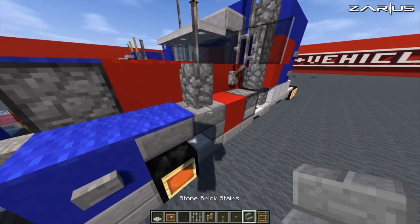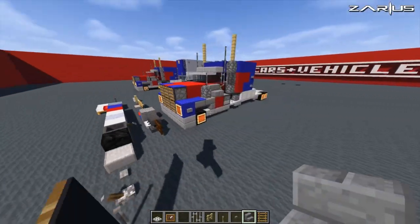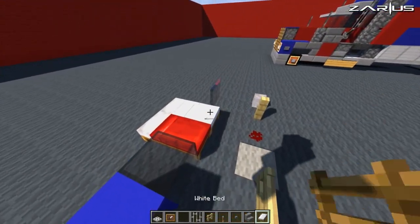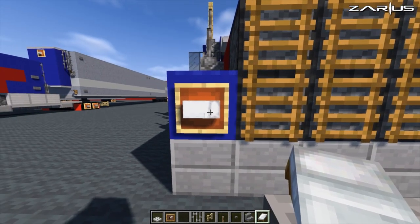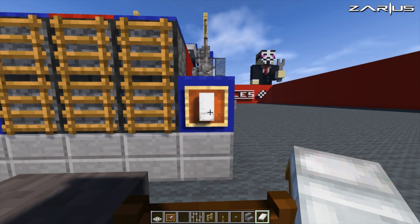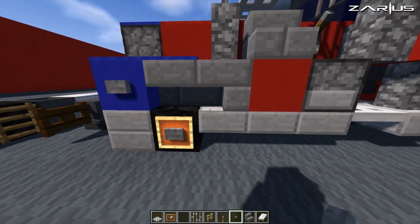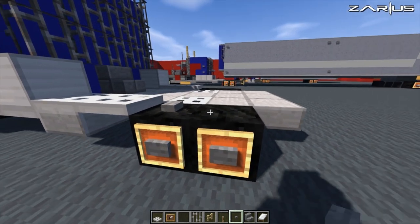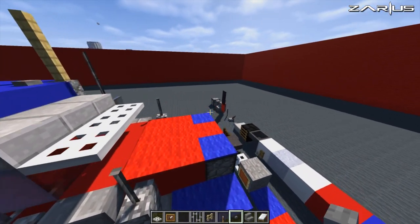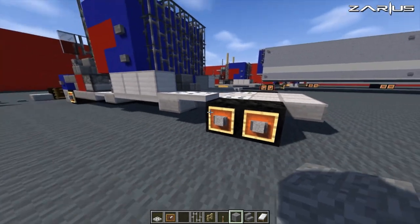Now with your stone brick stairs, you're going to come behind the cobblestone wall and place one behind that, just to give it a bit more definition and make it look a bit more chunky. From this point, you're going to grab yourself a white bed and place that inside the actual item frames with the pillows facing on the inside. Buttons inside the item frames, and any choice color for the hubs — I'm just going to use normal stone and place that inside, just to puff it out just that little bit more.